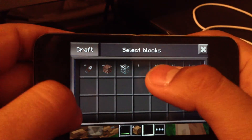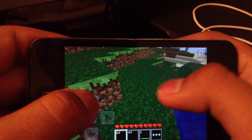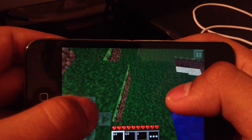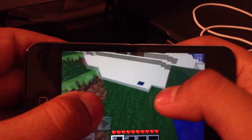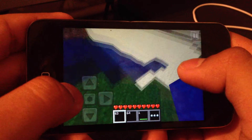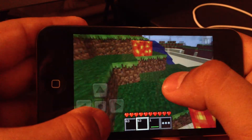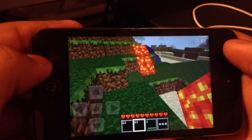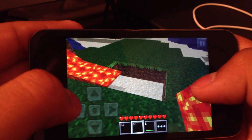The water and lava — the stuff it doesn't recognize — will be invisible. But TNT works; all you got to do is place it and then hold it down like you're about to break it. The water and lava will be invisible, but see — there's water, and there goes lava. Lava will take a little while but it'll get there eventually.